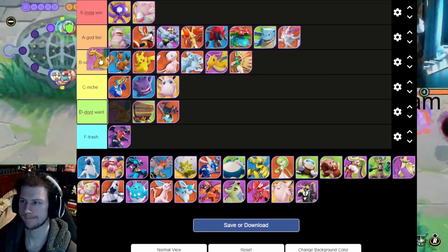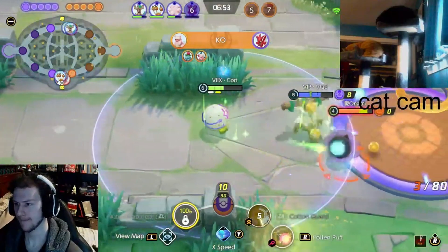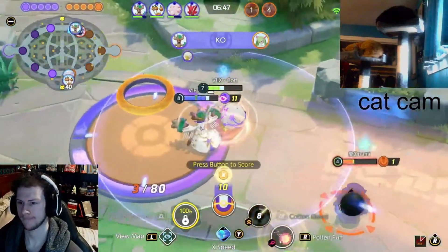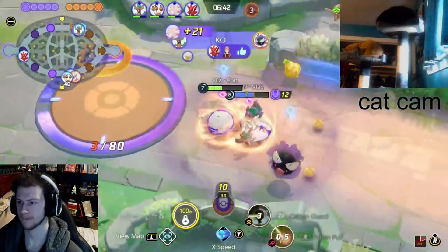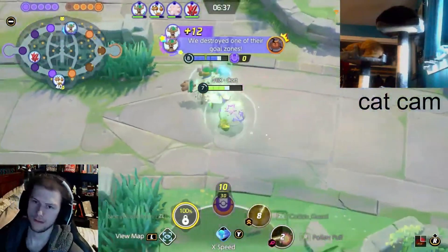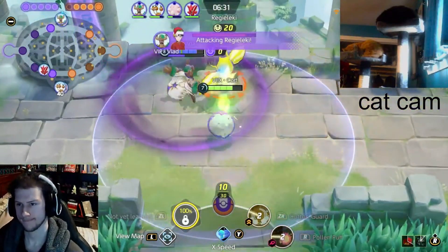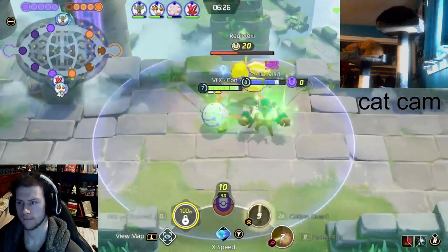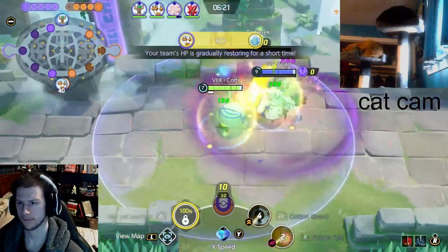Charizard — I'm gonna put him in B tier. He got a little nerf to his ultimate where he doesn't burn through shields anymore, so it's a little tough on my boy. But he's still great — still really good, just that not burning through shields is really tough for him now. Rest in peace Charizard, dropped one tier, but still good movement speed — his moves do damage and give him a speed increase.